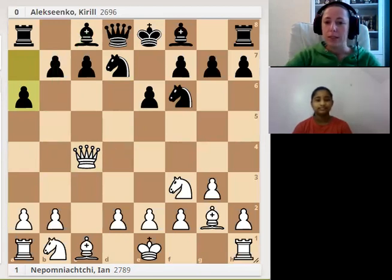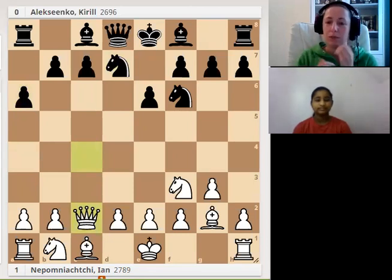That's why the next move for white wouldn't be a surprise — white just played Qc2. If you want to play chess successfully, you shouldn't think just about plans for yourself; you also should think about plans for your opponent. If you know that the plan for black is to play b5, you want to stop this plan by moving the queen to c2.